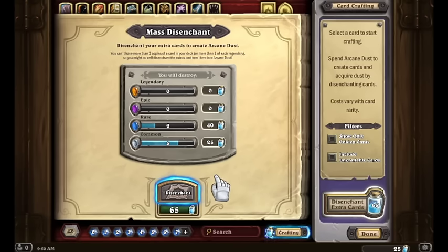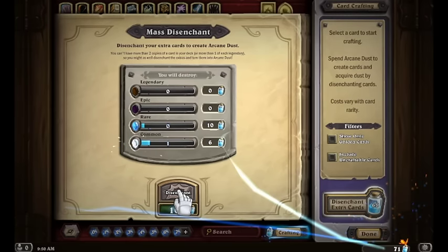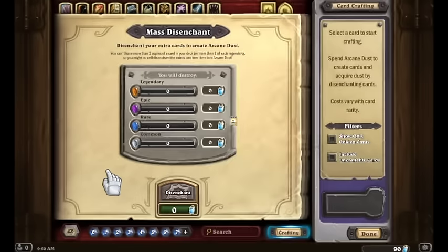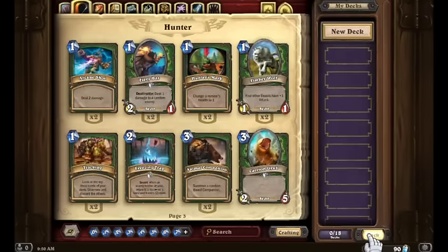Right here already, I've got 65 dust worth of disenchantable extra cards. Let's go ahead and just get rid of those right away — 65 dust for free. And you also get a Crafting Time achievement: disenchant a card, 95 dust. I did not know that was a thing in the game! So now we've got exactly 90 dust in the game right now, which is pretty good.